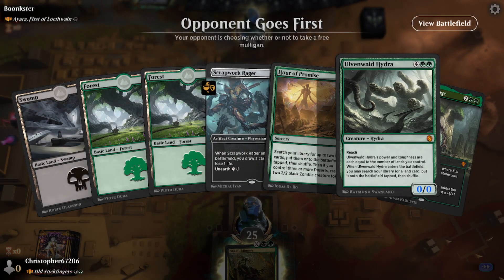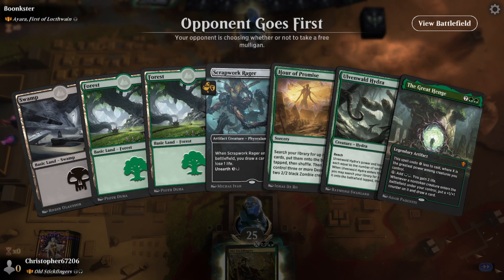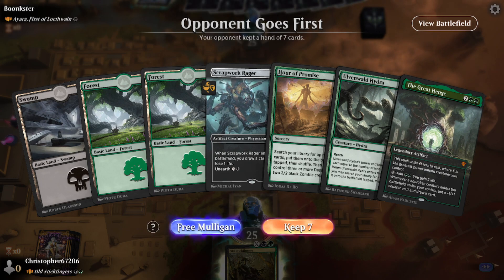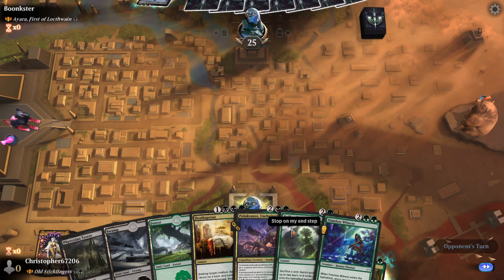Old Stickfingers is one of the funnest cards to say out loud. He's got some power to him too. He will always mill X creatures, which is kind of nice.